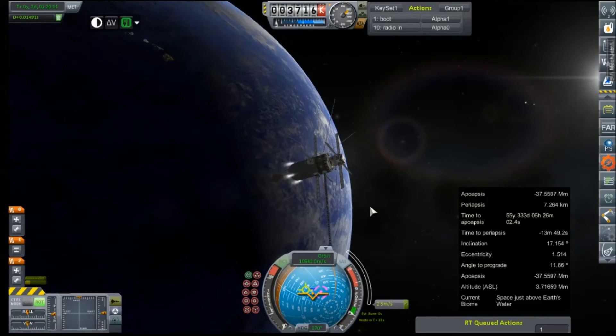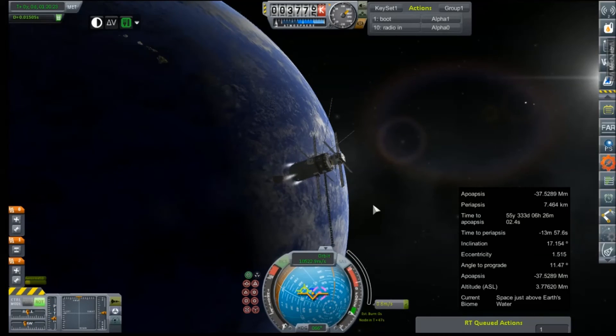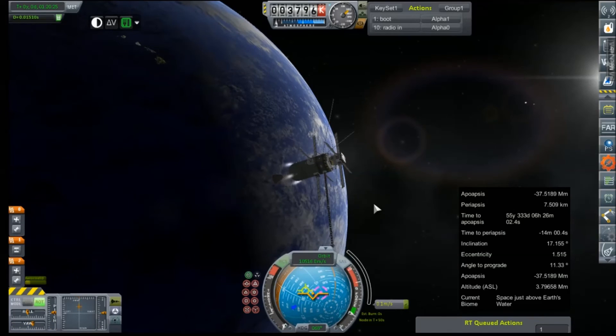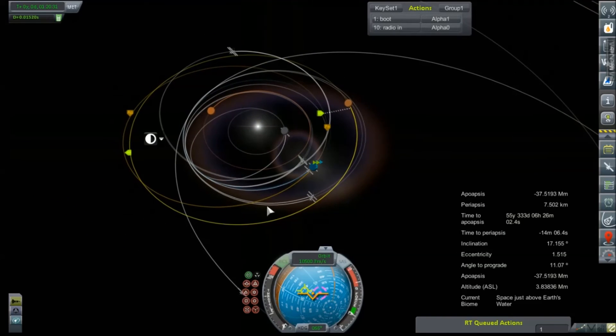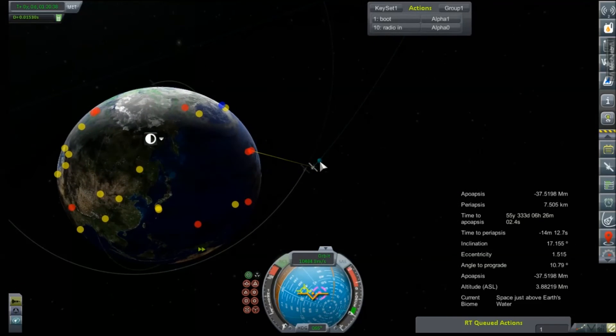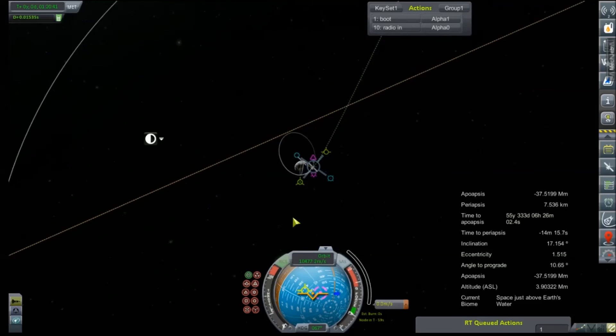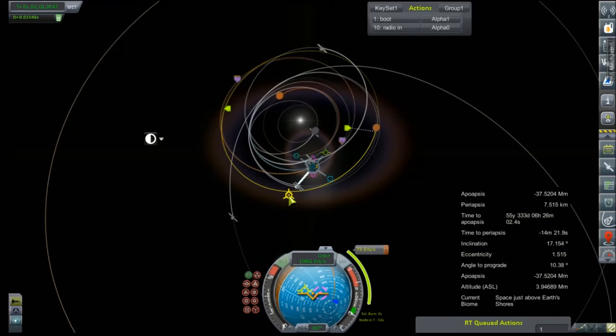This just got a whole lot more complicated. Come on — chase the node, chase the node. We do not have an encounter. Why do we not have an encounter? Son of a bitch. This whole thing is just going wonky the entire time.